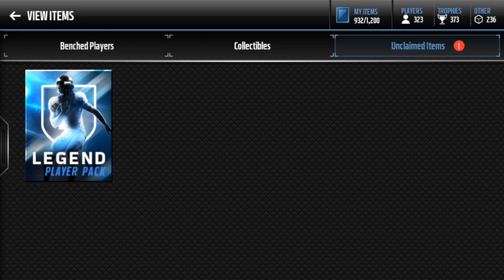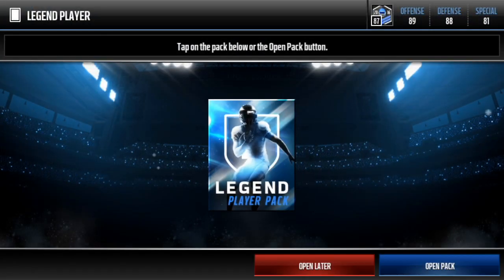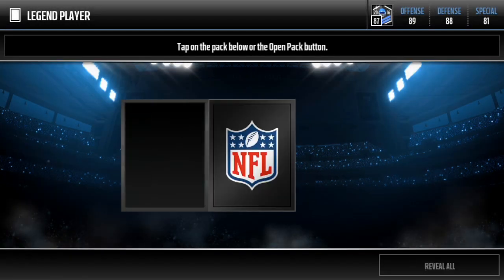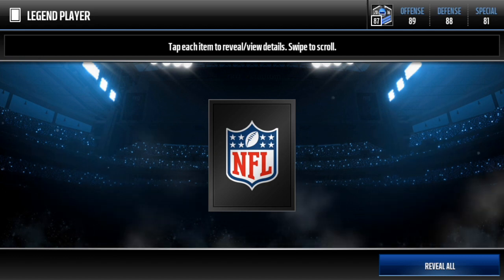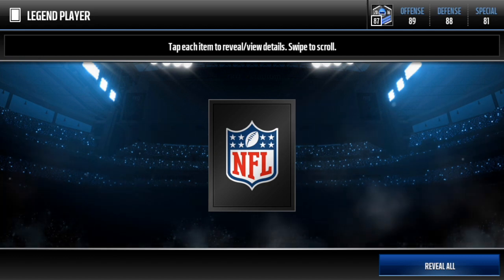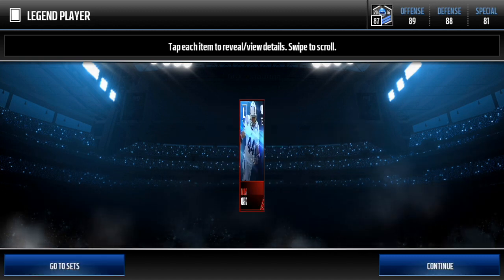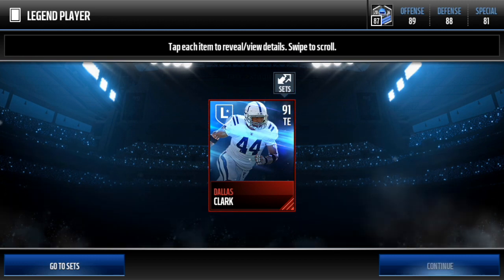This could be good. Let's get the Sean Taylor. Everybody pause the video right now - predict who you think we're gonna get. Pause it now, because we're gonna open this pack in three, two, one. Bang. 91 Dallas Clark. Oh no, I don't think that's good.